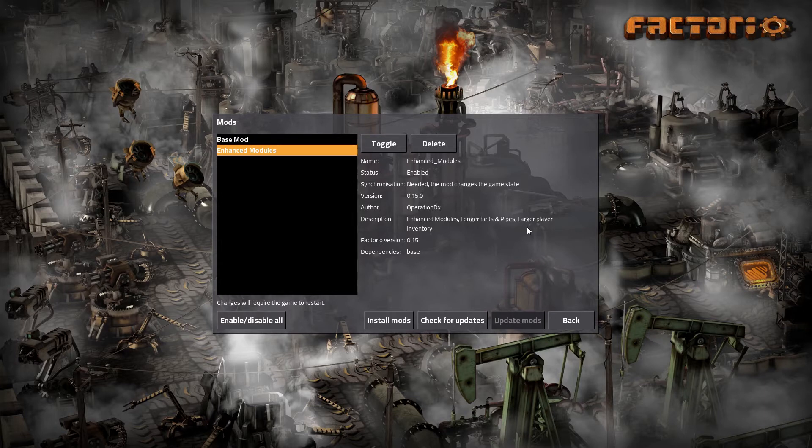The larger player inventory is just so you have more stuff on hand. With 0.15 you have more to carry around than with 0.14 or 0.13 because you need to carry more to build the new things. It feels necessary — the vanilla game should maybe expand the player's inventory through research. Maybe that's how I should have gone about it instead of just giving it all at once, but that's how I did it.